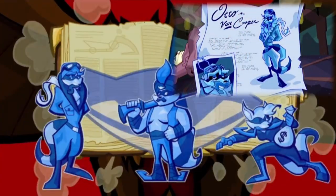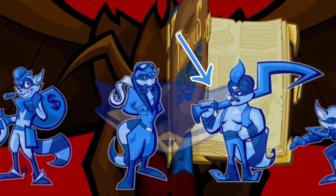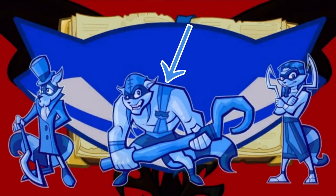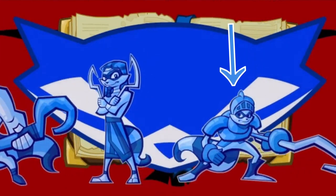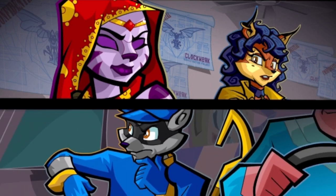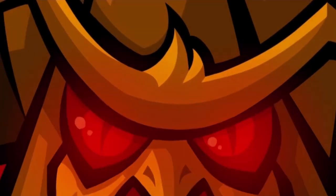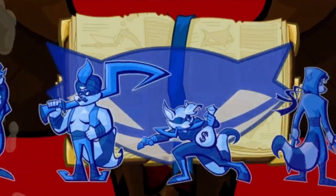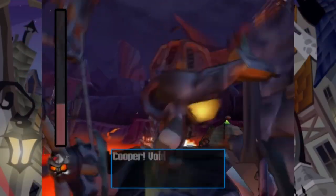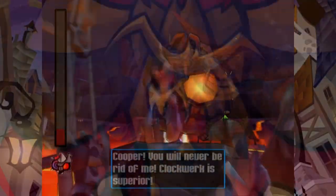The Cooper ancestor roll call: Tennessee Kid Cooper, Otto Vaughn Cooper, Ryoichi Cooper, and Slyton Common — we know those four from the first game. The other five we didn't know until the third game: the 40 Thieves-inspired Salim El Kupar, the piratical Henriette, the gentlemanly Thaddeus Winslow Cooper III, absolute unit Slayma Cooper, and the knightly Sir Galleth Cooper. As good as the attention to detail has been, I do have to point out that Sly definitely has six fingers on his hand right here. And as for Clockwork himself — the greatest threat to the entire Cooper lineage — we tore him apart and left him in the center of an active volcano, and it still wasn't enough. He told us in the last game we'd never be rid of him, and it looks like he's still having the last word.